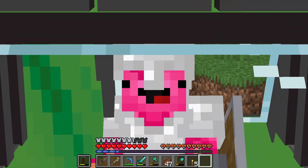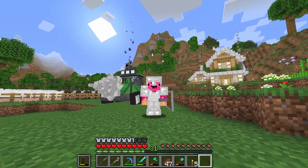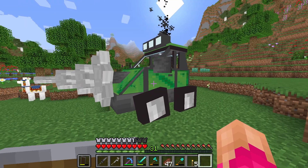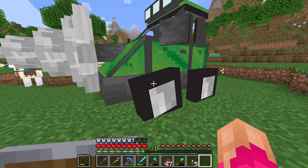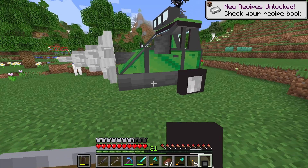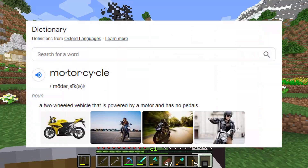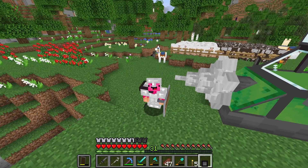Bet you didn't realize this baby has hydraulics, did you? And since you made it so late into the video, I'm going to share with you a little Easter egg that I will never, ever mention again in another video ever. So you and me, we have a little secret — and that secret is this tunnel bore can actually turn into a motorcycle if you look at the front wheel and right click. By definition, a motorcycle is a two-wheel vehicle that is powered by a motor and has no pedals. I only see two wheels. Feature, not bug.